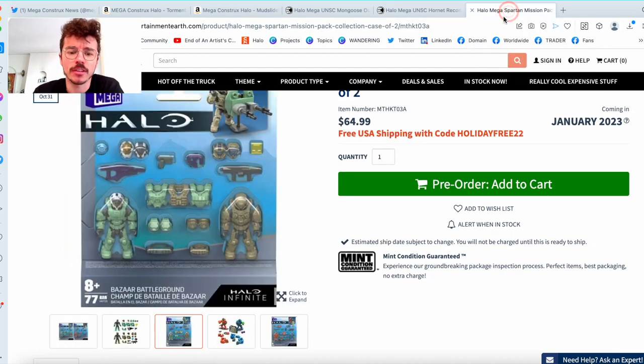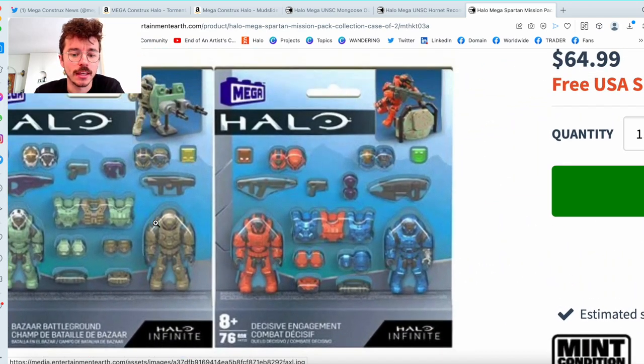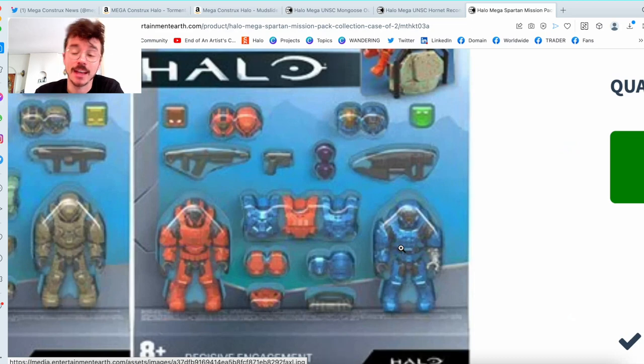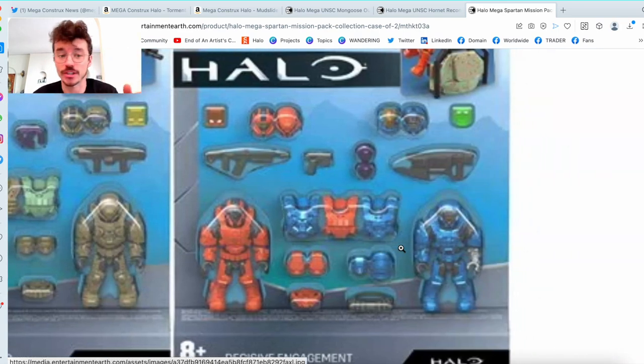Today we've got this brand new gorgeous two-pack: the Decisive Engagement and the Bizarre Battleground — they look awesome. We're going to focus on the Decisive Engagement today, and then there'll be another video in a couple of hours looking at the Bizarre Battlegrounds. I've done a lot of research on the different AIs included, different helmets. It's actually frustratingly difficult to find information online — even Halopedia doesn't have decisive lists of all the helmets. A couple of my patrons and staff members on Facebook and Discord helped me out, so let's check it out.